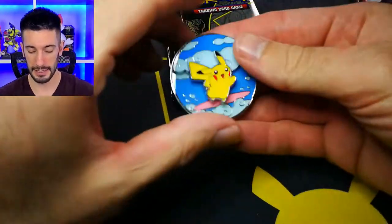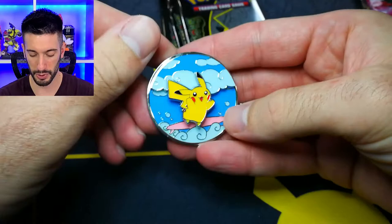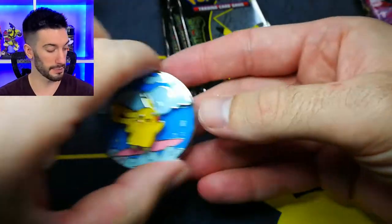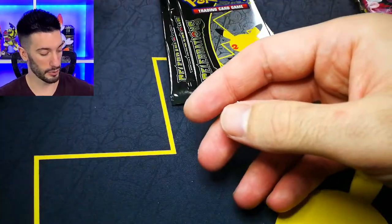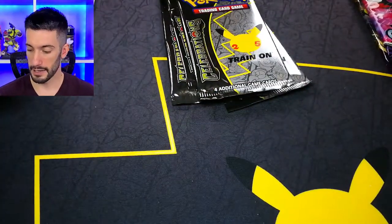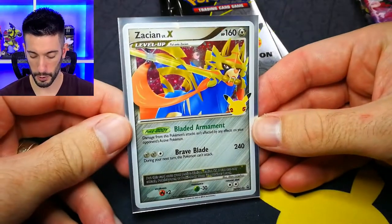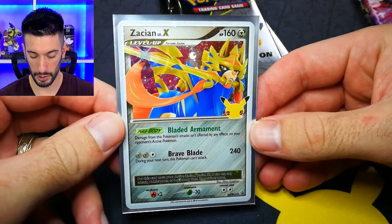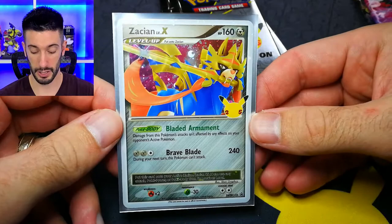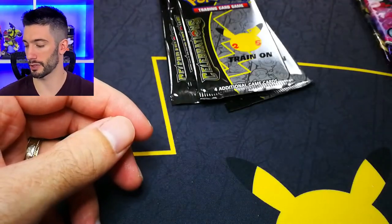Inside that box we get Vivid Voltage, Chilling Rain, and our beautiful flying and surfing Pikachu pin - a really really nice pin. I'll actually give you the little code card that came in there so you can have that. And we also have the promo card - a beautiful Level X promo card which I'm really happy to add a couple of to my collection.